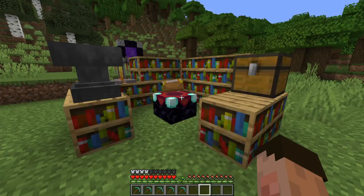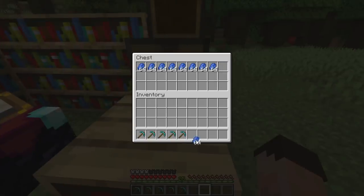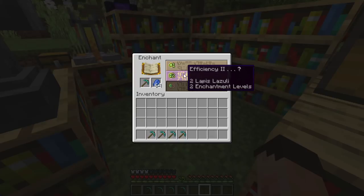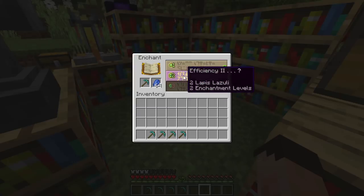Enchanting time. The first enchantment I think is essential in a survival game is efficiency. Efficiency can be added to a spade, pickaxe, or axe at an enchantment table. You can also add it to shears, but not at an enchantment table — you have to use an enchanted book for shears. Efficiency has a high weight value of 30, which is the biggest you can get, so there's a relatively high chance of getting it on a pickaxe. Let's put a diamond pickaxe in — we can get efficiency two or even efficiency four.